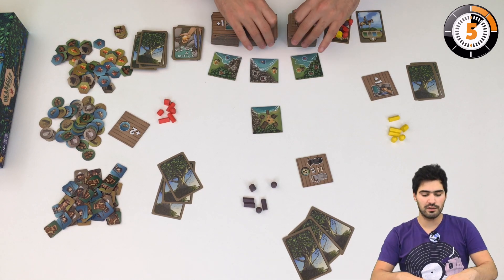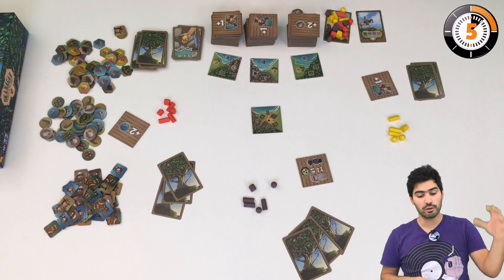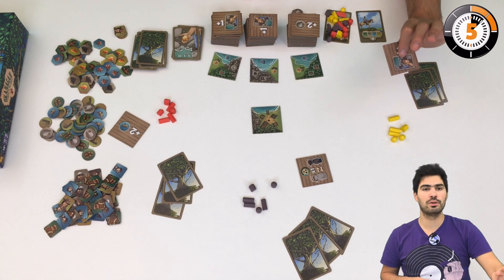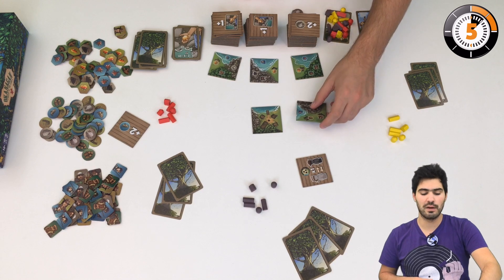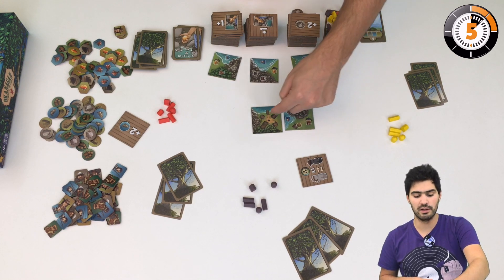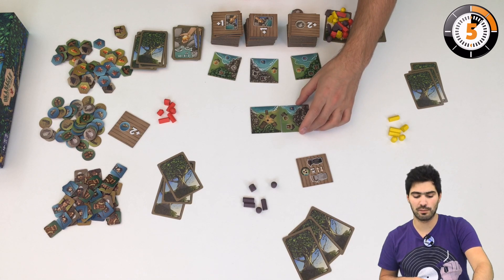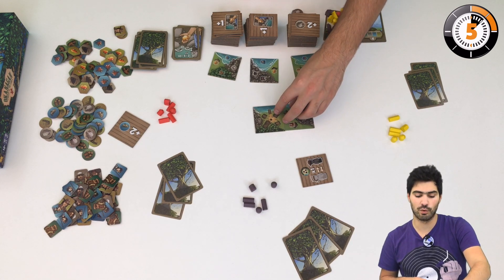The gameplay is very simple. You're going to take turns playing things. Basically what you do in a turn is play your tile — you have to match it. I cannot put water onto land; I have to match plains with plains, mountains with mountains, water with water.